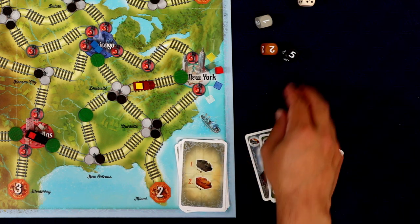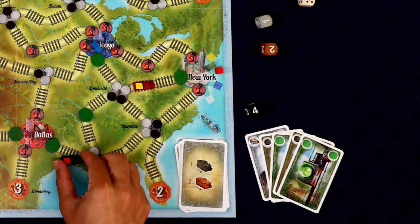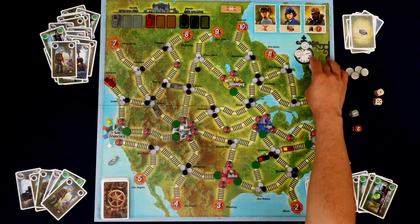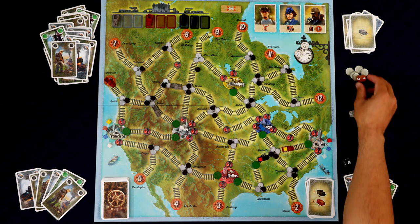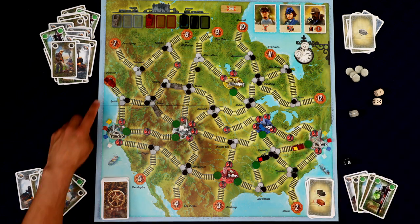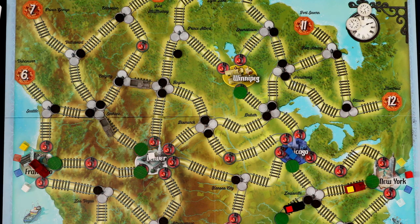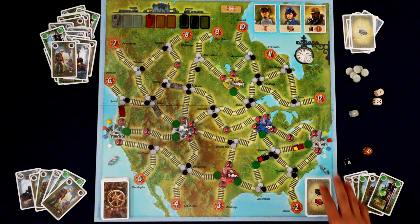The next departure card shows black then brown moving. The black train rolls four, moves three steps, then crashes — comes to a screeching halt and we lose a time token. The first brown just rolls one — ouch. The second brown rolls three but can't go through a blocked path, so we lose another time token. We now have only one time token left before we lose a card from the bottom of the deck, and we're running out of cards.